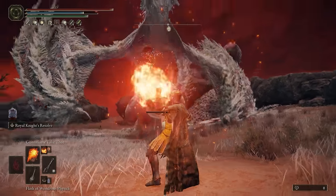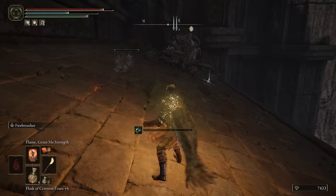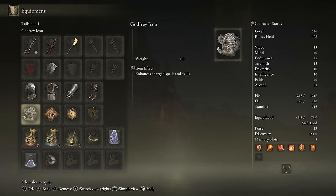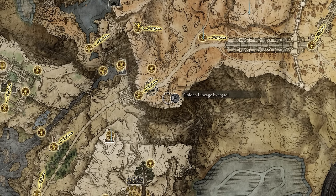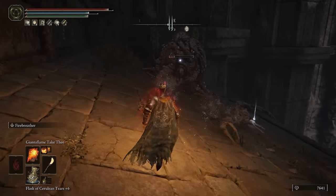The talismans are where all the magic happens — we will buff our damage by at least another 50% with these. The Flock's Canvas Talisman straight up buffs damage by about 12% for all incantations; you get it from Gowry after finishing the Millicent questline — defeat Millicent at the end and you'll find it on Gowry's body. The Godfrey Icon is obtained from a mini Godfrey boss fight around the Altus Plateau and enhances all charged spells and skill damage, including the Giant's Flame abilities when fully charged — another 10% damage increase.